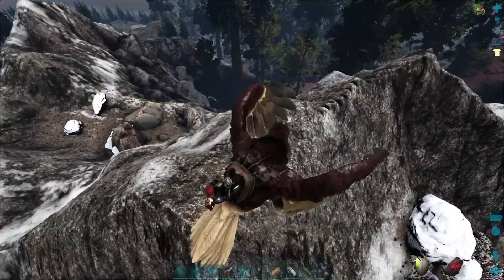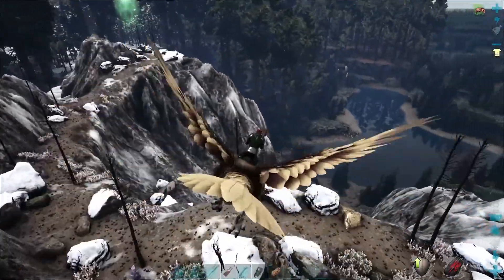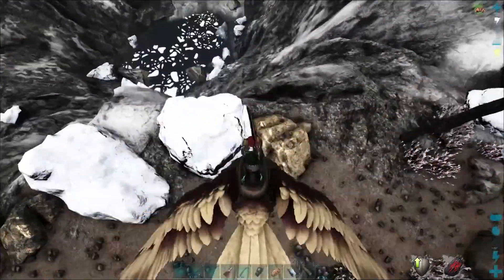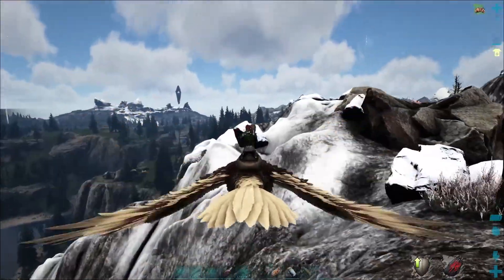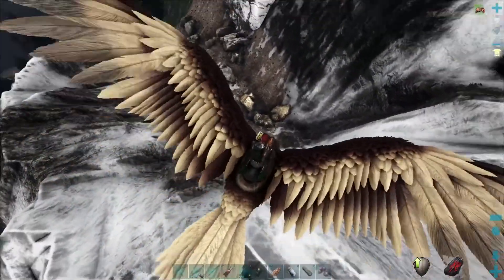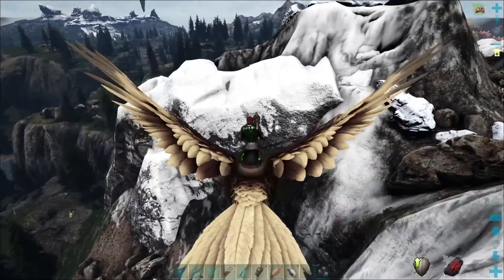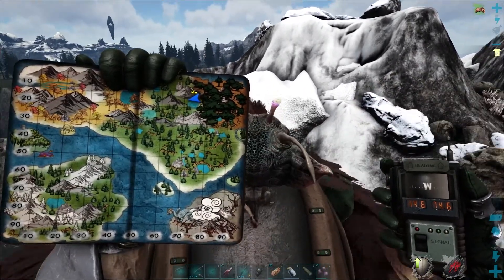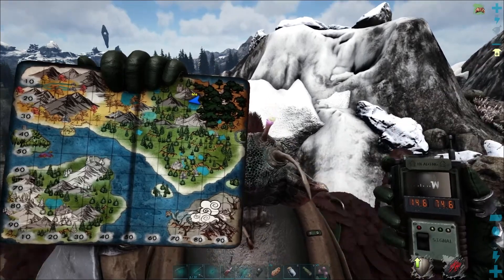Up here on the northern edge of the map we've got this cool mountain with some decent scattered deposits. And if we go over to this little area right down there, we've got a nice deposit. We are at 14.6 degrees latitude and 74.6 degrees longitude.